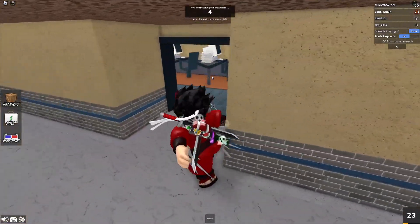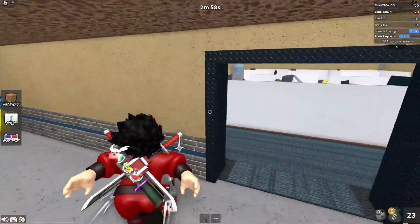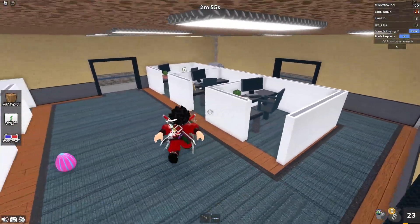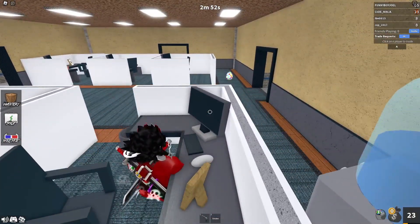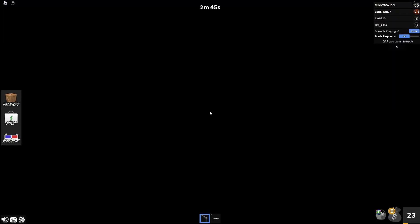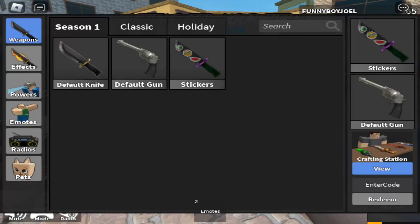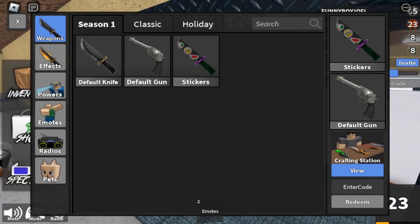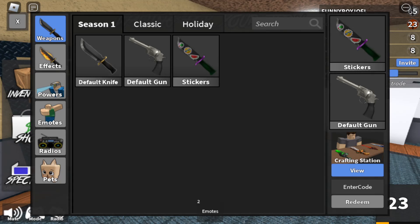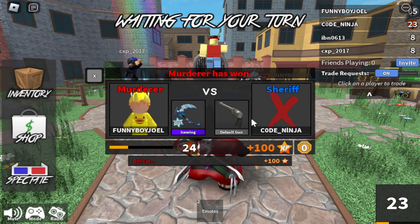I'm the sheriff, I gotta save my people. This map is so bad though — this is the worst map. How did I miss? There's only four people in my lobby, we literally need to get more people into Murder Mystery 2 right now. When you open up your inventory, you can redeem a code right over here at the bottom of your screen. I lost, I literally lost.